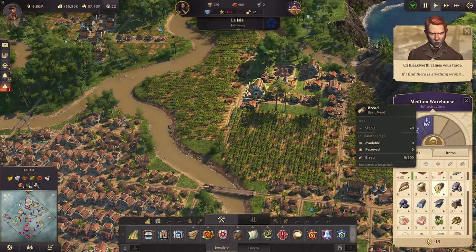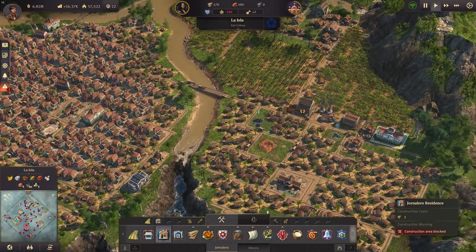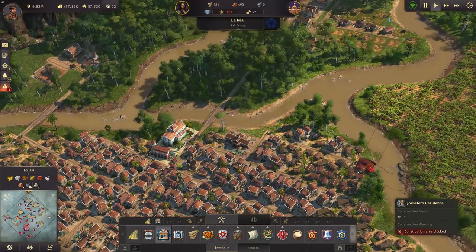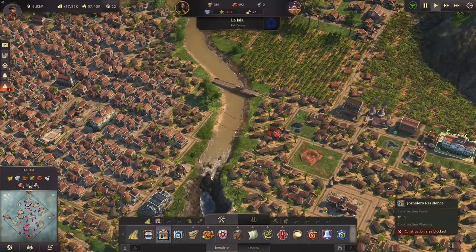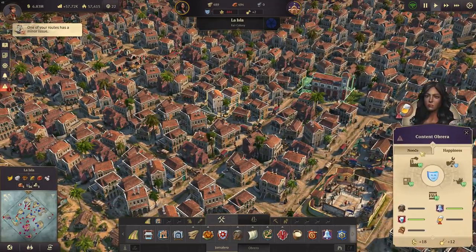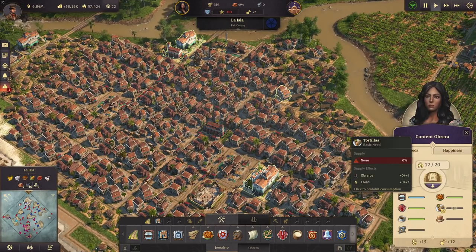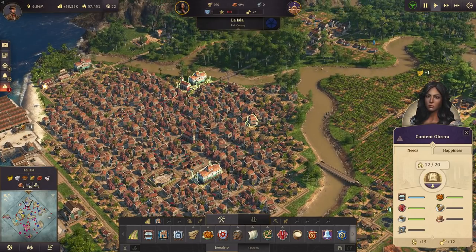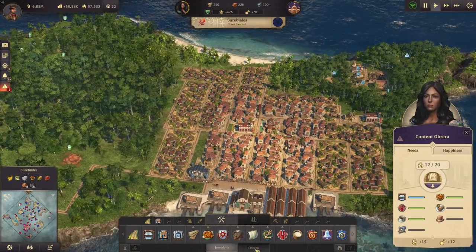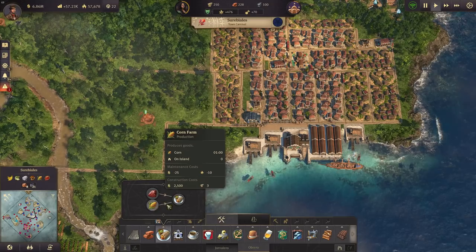We could build a few more Honolero residences to boost our workforce. We've kind of neglected the new world in the last episodes - we're definitely going to change that now. We have a huge population here in La Isla but those people lack hats, sewing machines and tortillas. In the next episodes we're going to finish those production chains. I have the perfect island for that - lots of farmers and lots of space. Let's start with the tortilla production right now - we need cattle and corn for that.